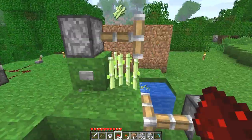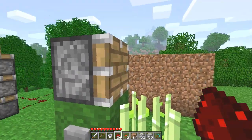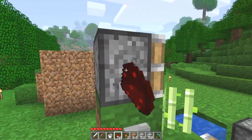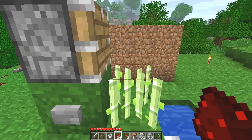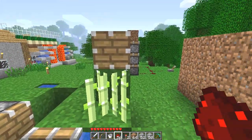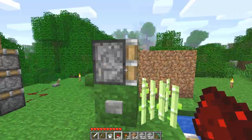Pistons break anything that's not a solid block, so you could use it for that. But if you had a reed farm, I think it'd be easier just to run down smacking all of them instead of setting up a whole line of pistons that you'd have to run down anyway, because not all reed falls into the water — sometimes it falls on top of the reed itself.